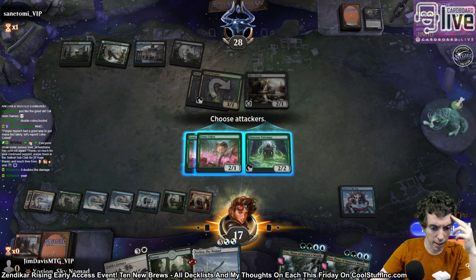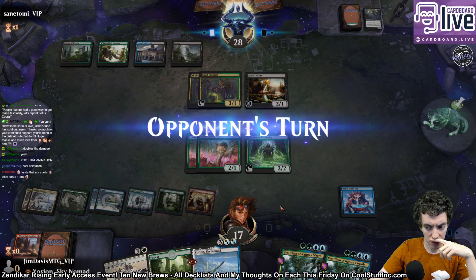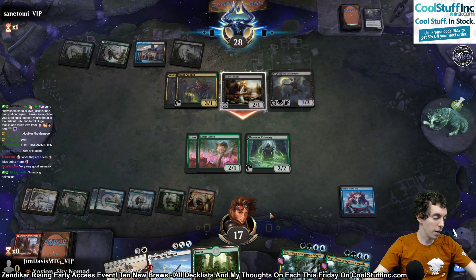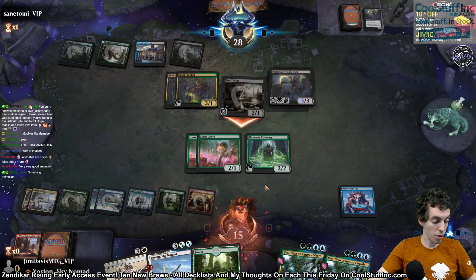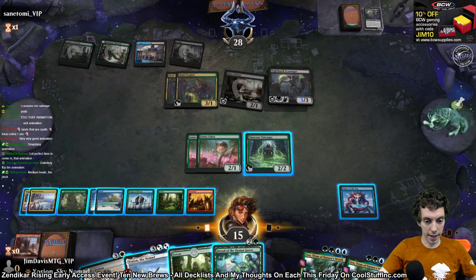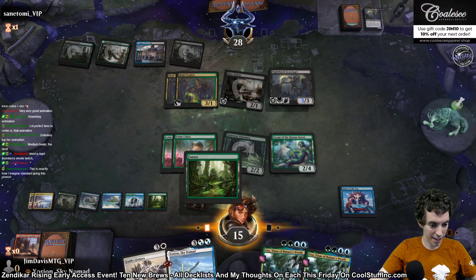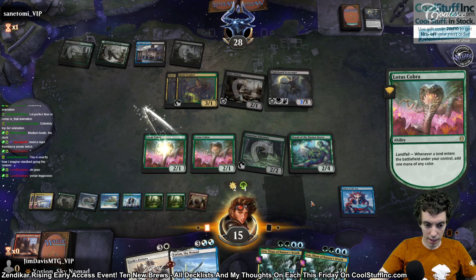Now let me just smash. I guess we want to keep the Visionary in play. We can Faithfetters Yorian next turn. Oh no — another Nighthawk Scavenger. This is fine. Dryad of the Elysian Grove. Okay. We are going to do things.